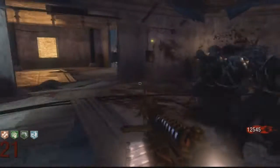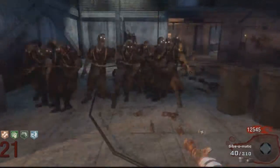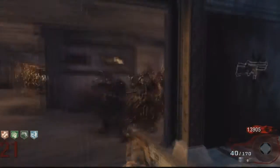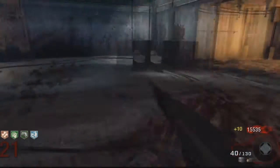The strategy is pretty basic — you just run around in a circle really, and then you fire the gypsomatic to kill the zombies. It's quite effective and very good for building points. As you can see, I've already gained like 5,000 points.